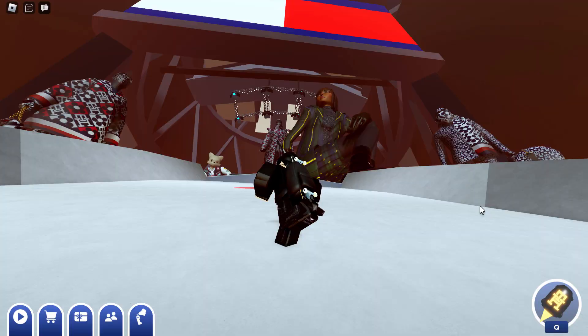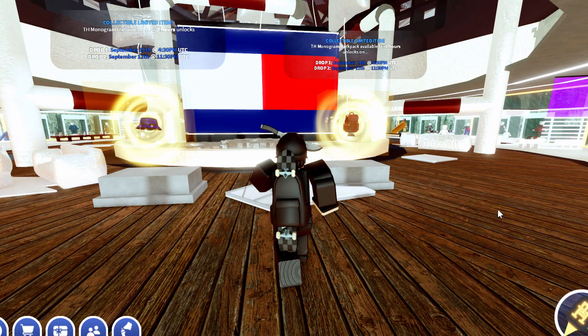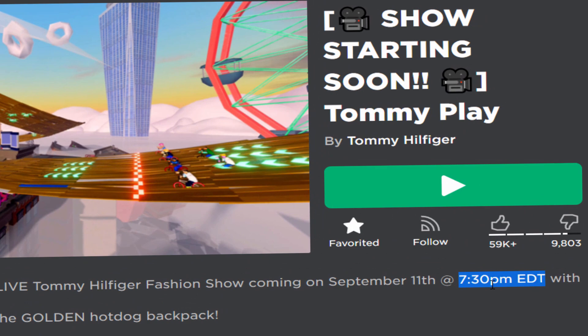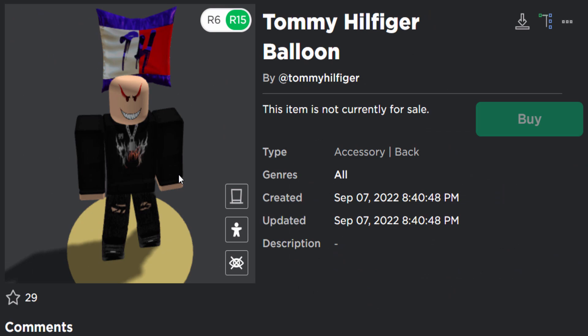If you guys play the fashion show at this time tomorrow it should give you the prize — today it was just a little too glitchy. That's basically how you get the item: you join the game roughly at this time, join the fashion show, and you should get it. The game also has those limited items live. If you're wondering what time the show starts, it says 7:30 PM EDT, so convert that to your own time. For me in the UK that's like 12:30. If you guys enjoyed this video or found it helpful, make sure to leave a like and subscribe. I'll see you guys in the next one.